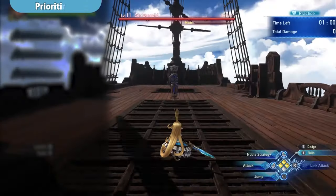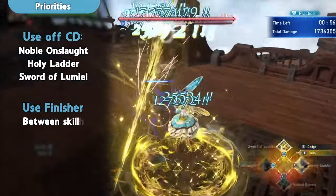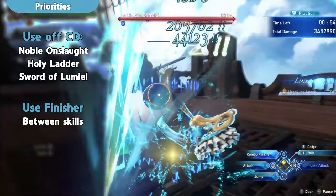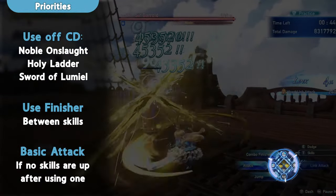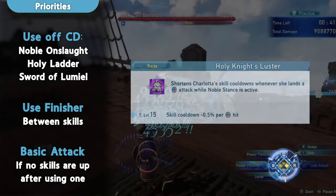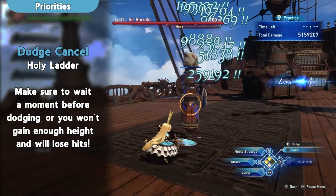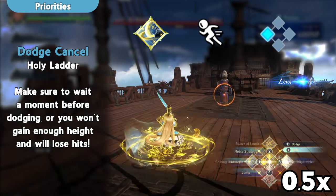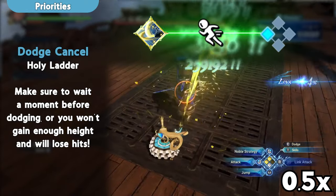To optimize damage, prioritize using your cooldowns, leaving finishers in between. If you finish using a skill and no other skills are up, use basic attacks to proc Luster, preparing your next cooldown. Holy Ladder's DPS is not great, but it instantly grants Noble Stamps, and thus should be dodge cancelled into the finisher.